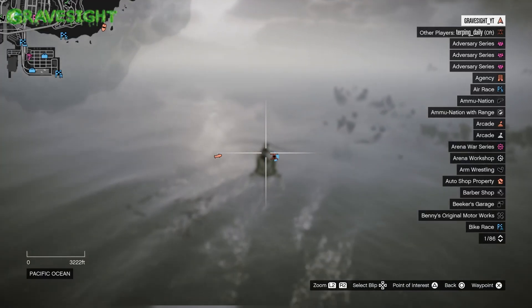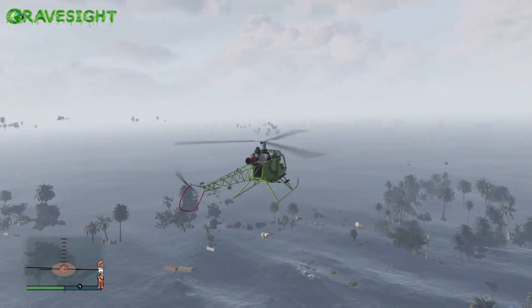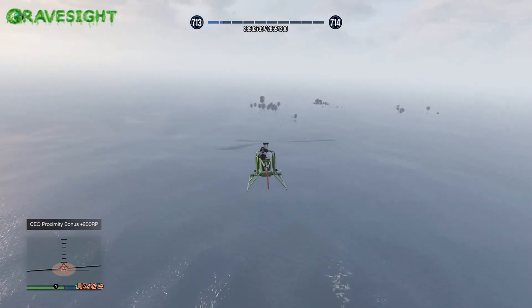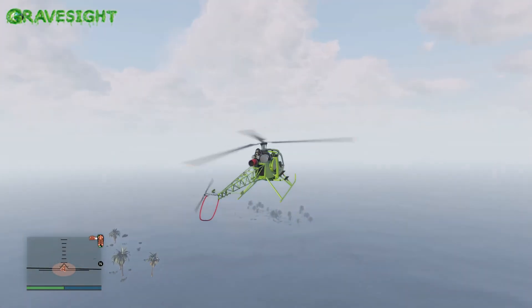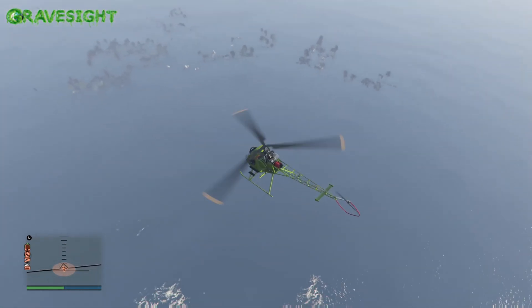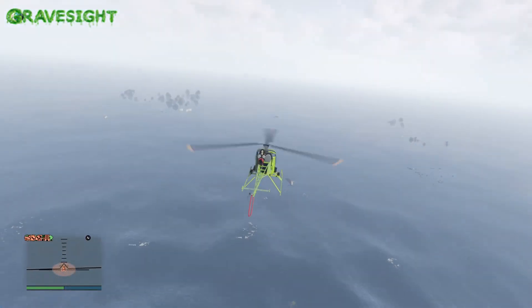From there, all you have to do is leave the island as soon as you arrive. Park your Kosatka right by or on the island when you go there for the intel, then just turn around and leave. When you come back to an online session, you should have glitched in big chunks of Cayo Perico. As you can see, it's located in the corner of the map, just as we suspected years ago.